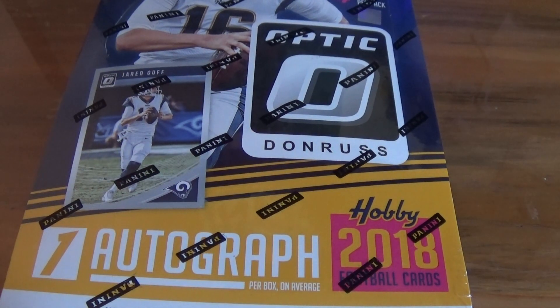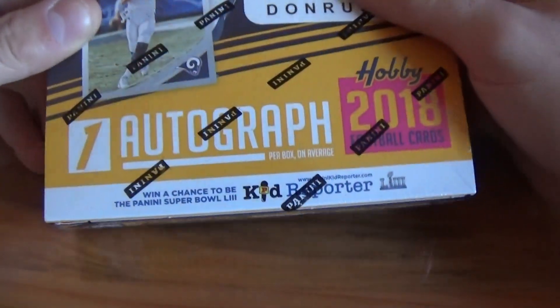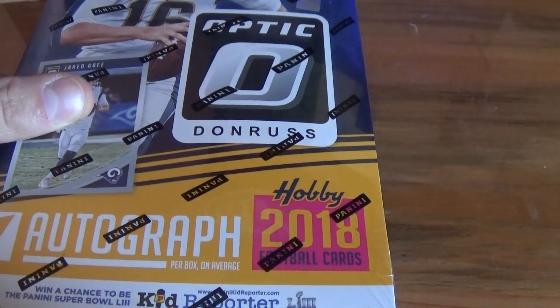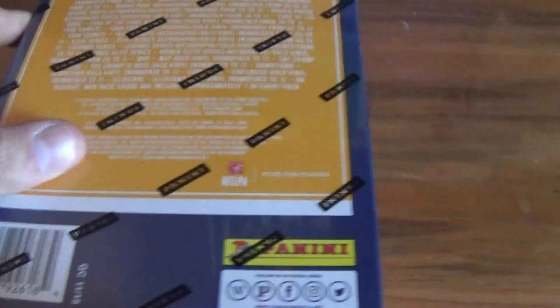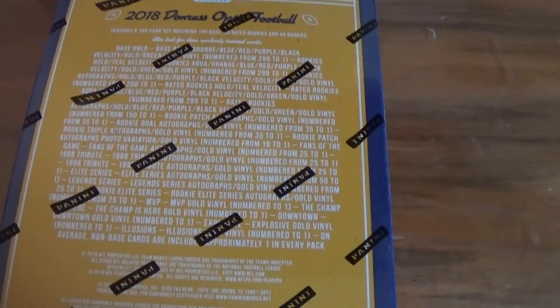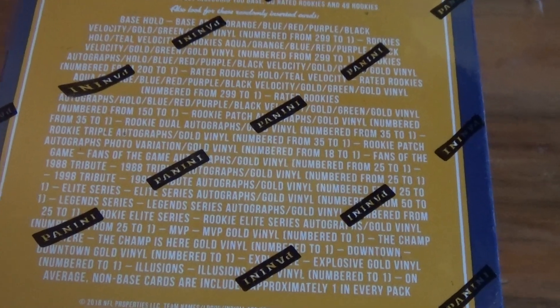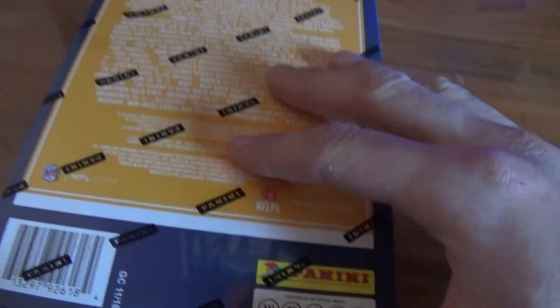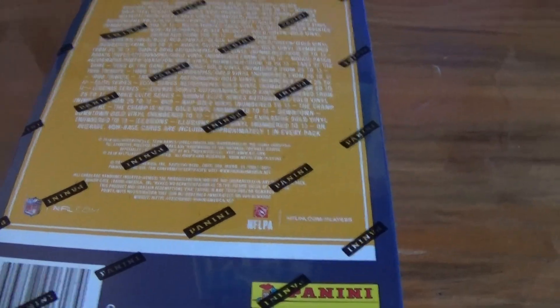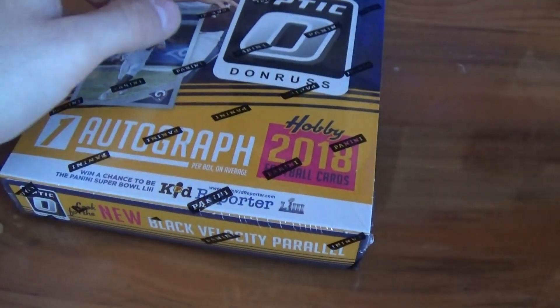Hey guys, C&J Sports Cards here and we are back with another video. Today is release day of 2018 Optic Football. In this box there is one autograph per box, 20 packs per box, and 4 cards per pack. You can pause the video and zoom in to see what you can get. This box cost me $99 at my LCS.